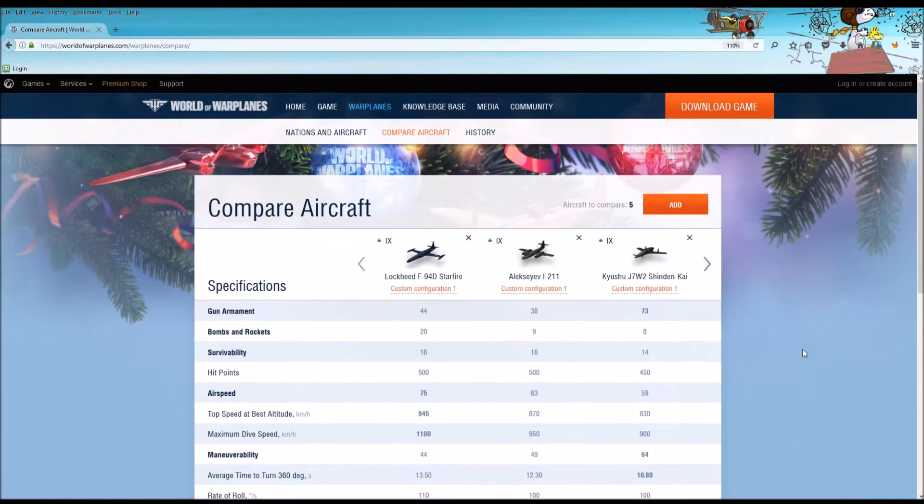Moving on, we have the F-84B Thunderjet — an aircraft I have and have enjoyed flying — and the Blohm & Voss P-212-03, which is an outstanding aircraft. I just recently reviewed that aircraft and it's one of my favorites. Gun armament-wise, the Starfire beats out both the Thunderjet and the P-212-03. The Thunderjet's armaments are machine guns really — quite underpowered.